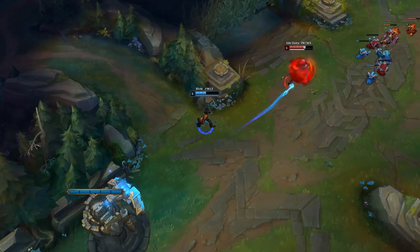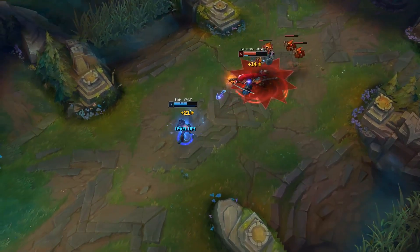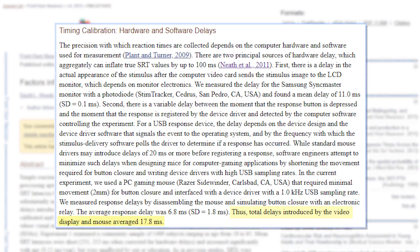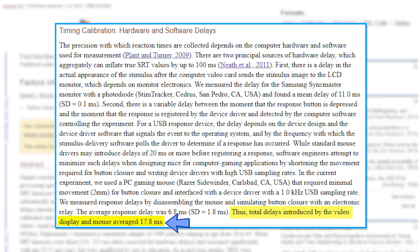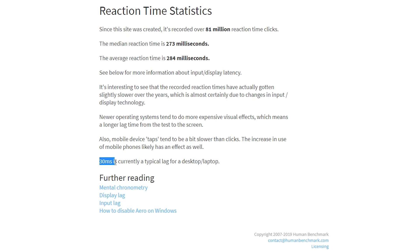We can establish the same baseline by calculating the hardware and software delays of today's reaction time measurement programs. In one study, they calculated a delay of 17.8 milliseconds, but on sites like Human Benchmark they suggest subtracting 30 milliseconds from your results to find your real reaction time.